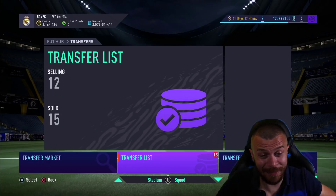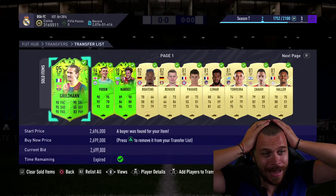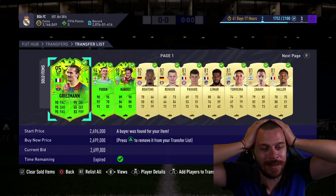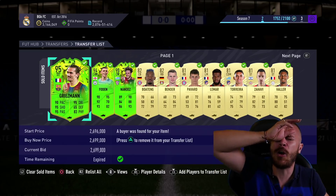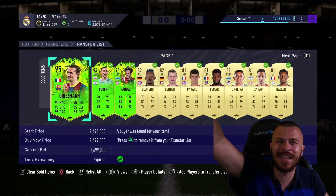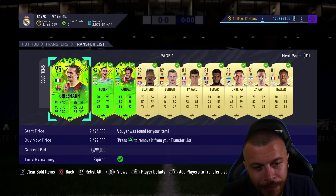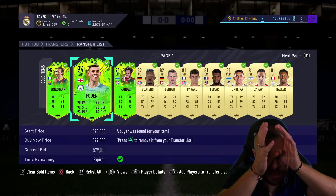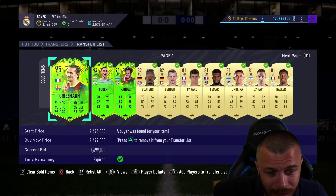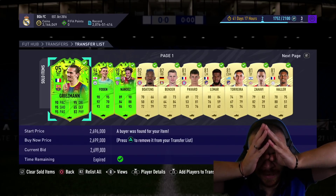Let me show you the current situation on the Road to Glory account in FIFA 21 Ultimate Team. I just suffered what I consider a massive coin L — the biggest ever in the history of Krassi's RTG. I bought Foden for 1.6 million, and I just lost 1 million coins on Foden. I bought Greasy for 3 million and just sold him for 2.7 million — an extra 300k loss. That's 1.5 million loss in total.